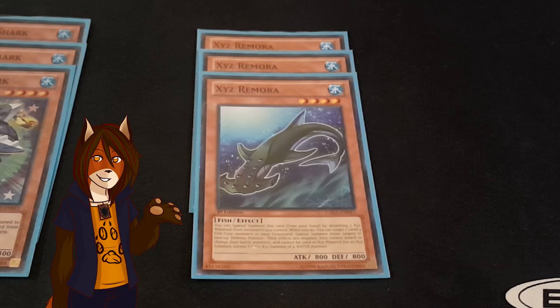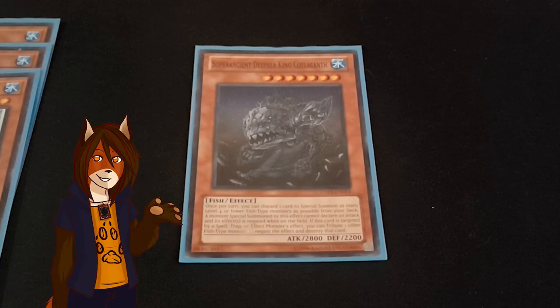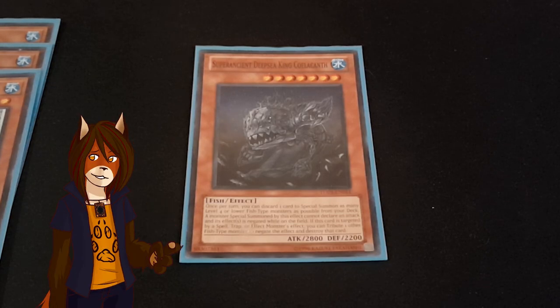Those monsters can only be used for the Xyz summon of a water monster, but it doesn't say anything about Link summons. And one copy of Super Ancient Deep Sea King Coelacanth, for now. By discarding a single card, I can special summon as many fish monsters of level 4 or lower from my deck as possible with their effects negated, and they also cannot attack. And if he would happen to be targeted by a card effect, I can tribute any fish monster I control to negate that effect.